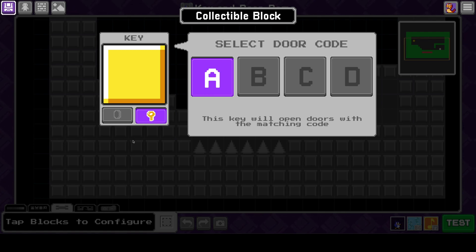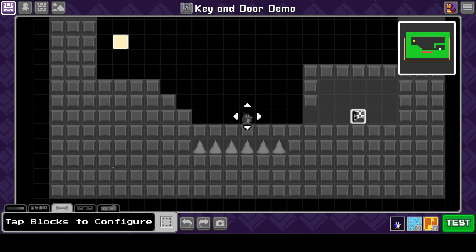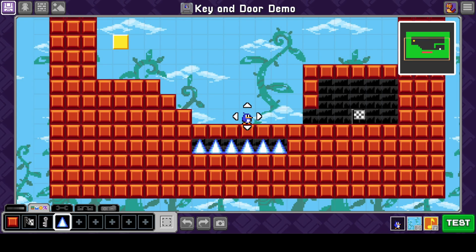Right now you can see there is a door code that you can set. So if I have it set to door code A, what that means is it will open up doors with the same code. So if I have a door that is also code A, the key will remove that door. If I have a key that's door code B, it's not going to remove a door with code A. So we're just going to leave this right now at door code A.